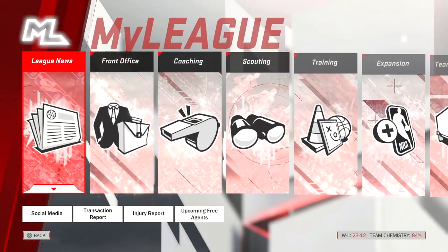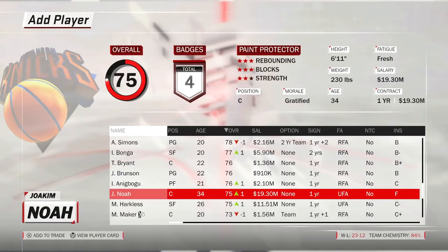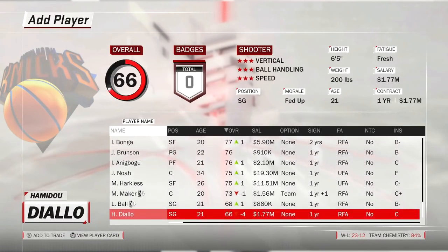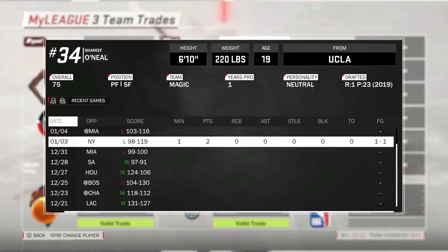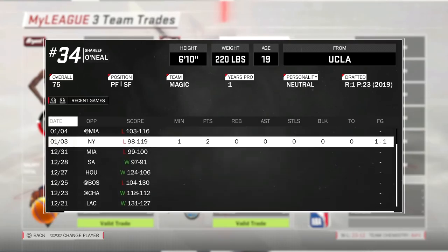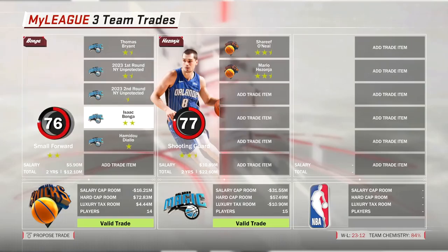He's definitely gonna be balling out at UCLA. Now let's get into this proposed trade. I'm looking at a trade where we get Sharif O'Neal — I slide them Thomas Bryant, a 2023 first-round pick that is unprotected, and a second-round pick. I think this is more than enough for somebody who has played just one minute in one game this entire season, recording only two points.